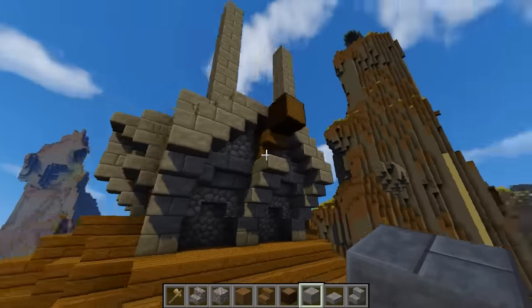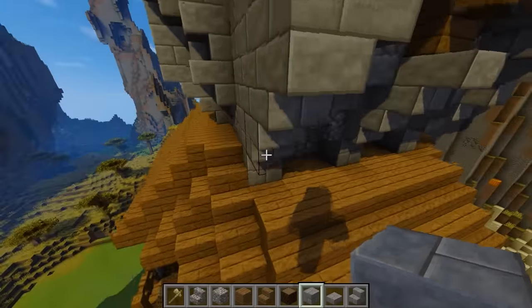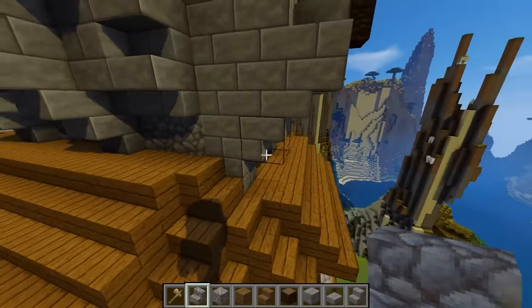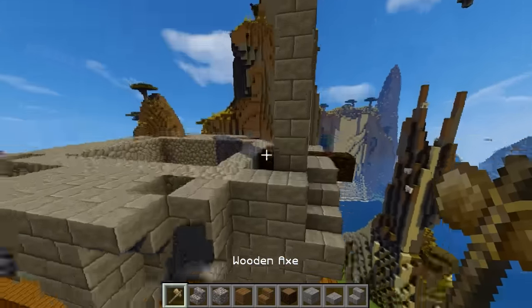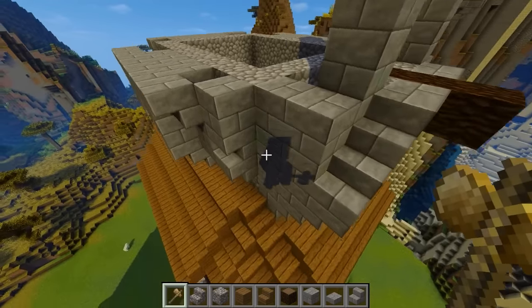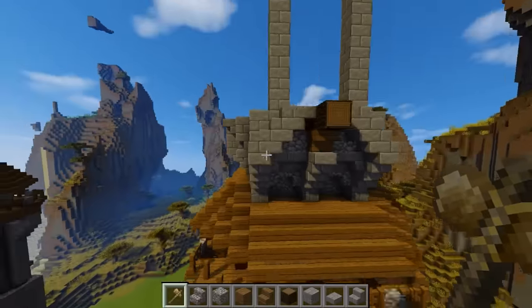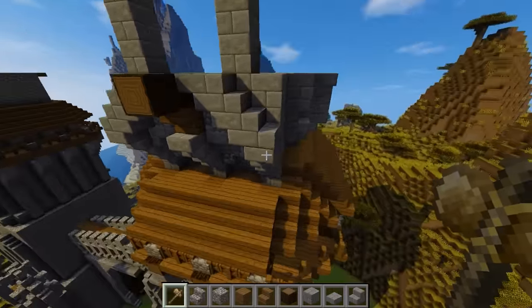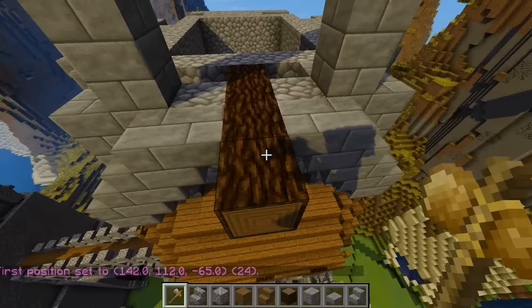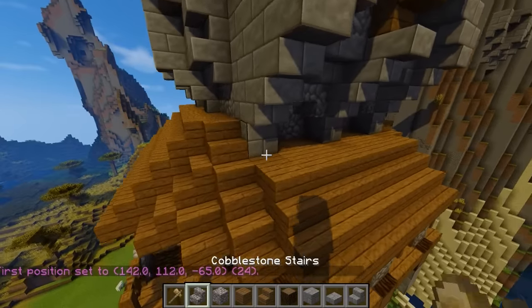But this kind of looked like it was missing stuff — it was just lacking, and it looked too big. Because I don't want this to be like the center of the towers. So I kind of came up with this — it's a little bit of both worlds. It keeps with that design and it keeps with the other design. So I want to know what you guys think about this. I'm gonna go ahead and finish off this build so you guys can get a better idea of what I'm thinking, and then we can just take it from there.